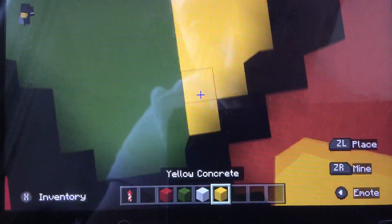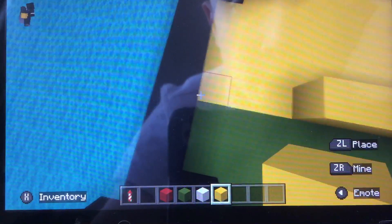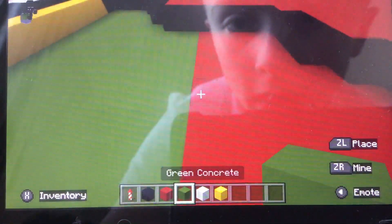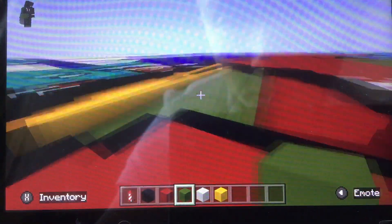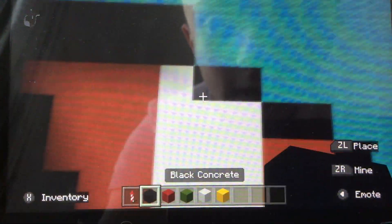Then grab that yellow concrete and do a line of yellow, filling that top with yellow. Then grab green concrete and do a line of green, fill that in with green and that in with red.